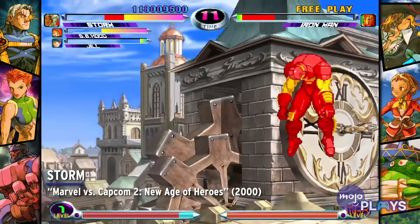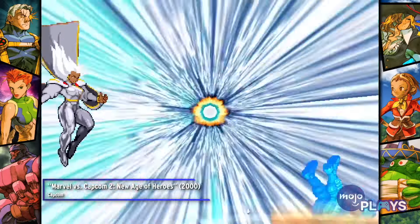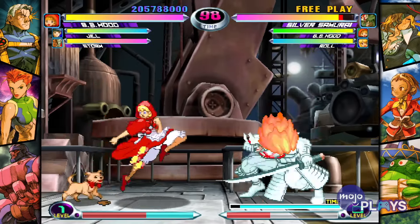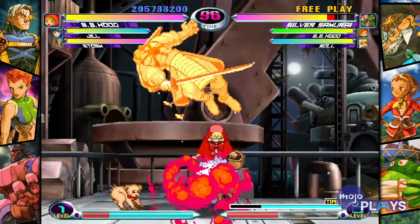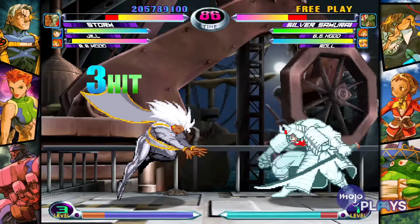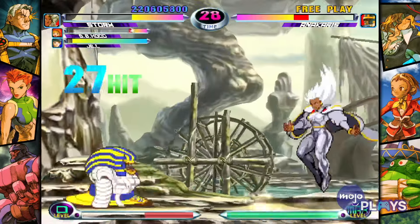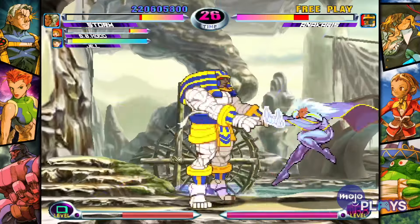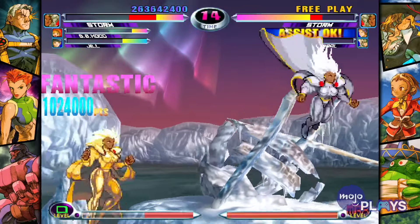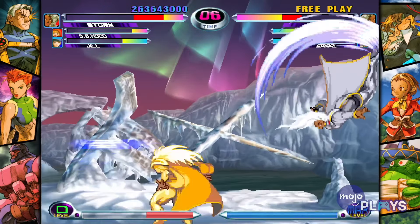Storm, Marvel vs. Capcom 2, New Age of Heroes. Storm doesn't have a crazy level 3 hyper combo, not even a crazy level 2 hyper combo. Unfortunately, she is one of the characters that only has like 2 level 1 hyper combos, but both of them have some really good range and utility. Her best one though is Hailstorm. This hyper combo is just obscene in range and damage, and it's perfect for stringing or starting combos. It isn't the flashiest and it doesn't go on for super long, but sometimes the Swiss Army Knife doesn't need to be bejeweled to hell just to kick your ass. It's that obnoxious if you're on the receiving end of it.